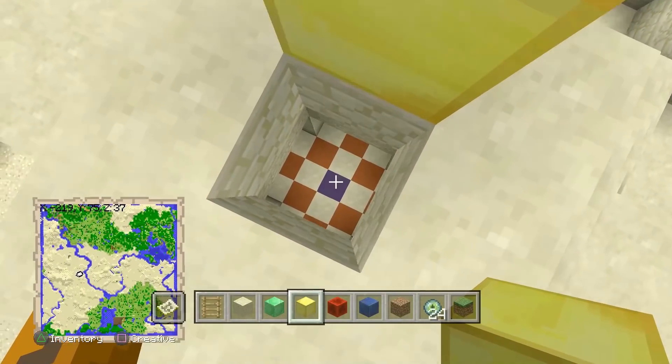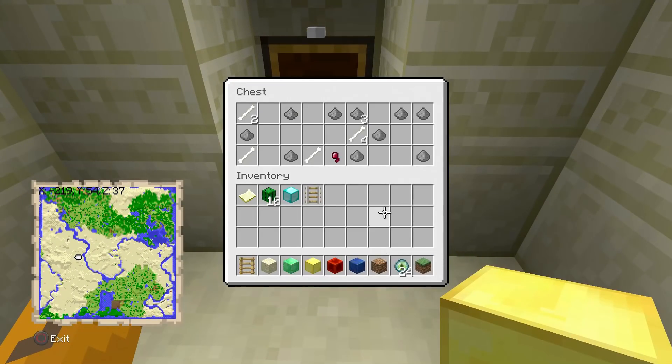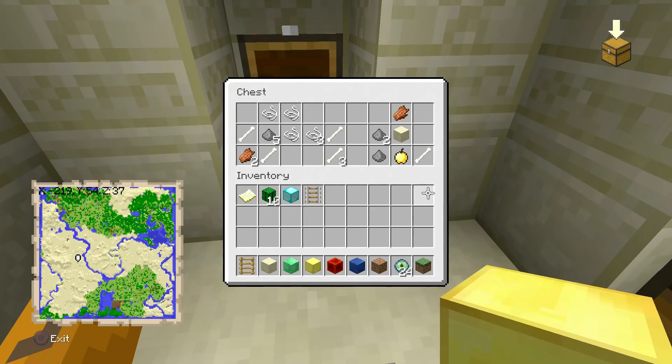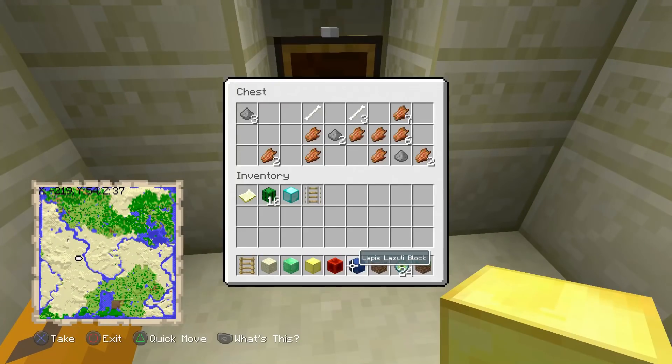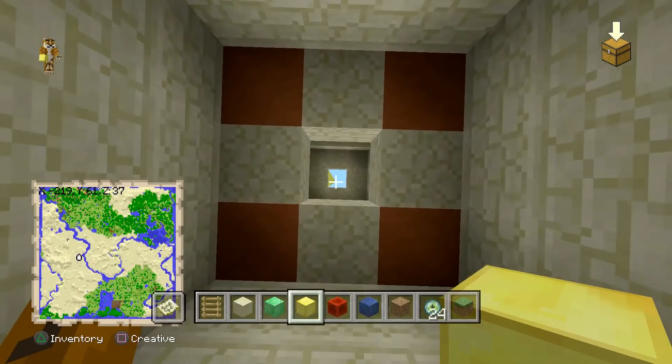Here's the fifth desert temple. Breaking down, what we have in here isn't too good — gunpowder and a golden apple, not too bad. But for the book I would actually come here, because Fortune 2 is pretty good. It also has emeralds and horse armor, so you can probably just go to all of these and collect everything.